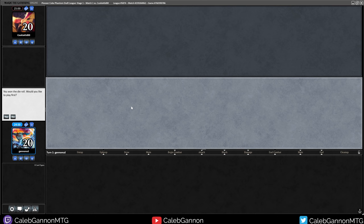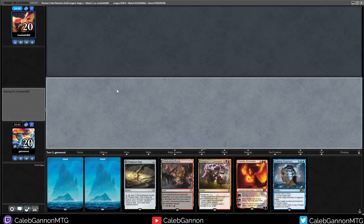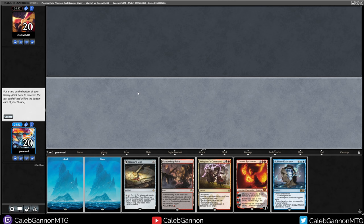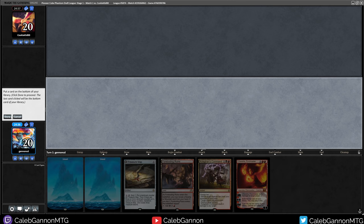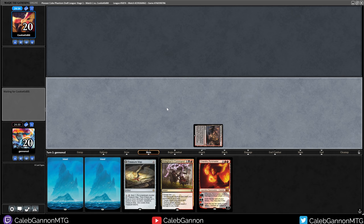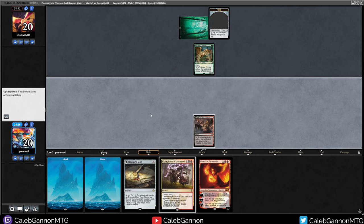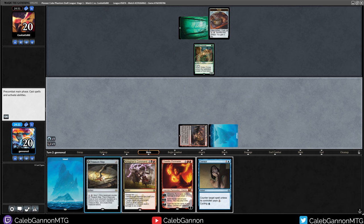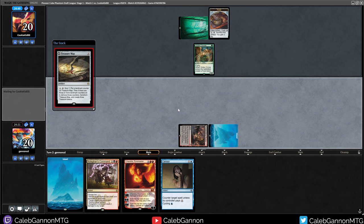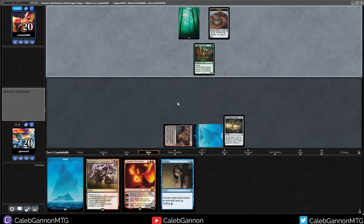We're playing against CookieKid00. I'm going to go first — this is a deck that really doesn't mind going first or second. Although we will be mulliganing this hand. This one's good though. What do we get rid of? We're keeping this. I have Treasure Map. I think I'm just going to get rid of Sublime Epiphany for now — it just doesn't make too much sense to keep a six-mana play in hand right now because we just want to have cheap interaction. But I have Censor. We're going to hold up Censor for a little bit — getting down Treasure Map seems very valuable. I can still scry with Treasure Map and Censor next turn.